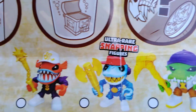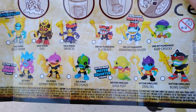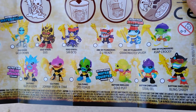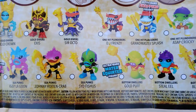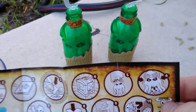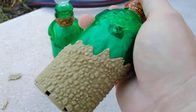Welcome back to another Treasure X Sunken Gold. Today I'm looking for Johnny Rotten Crab and Steel Eel to complete my figure set. So I picked up two more of these Treasure X bottles.